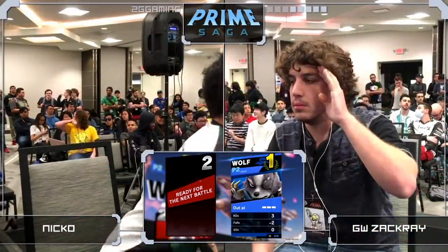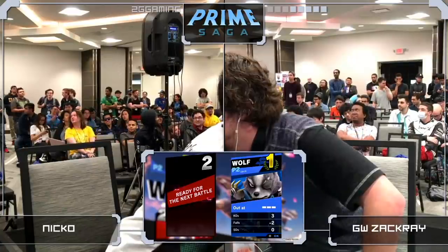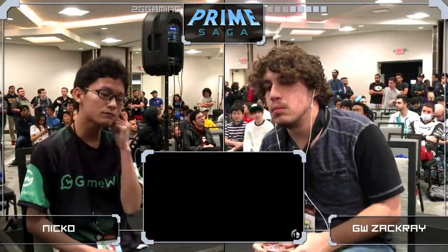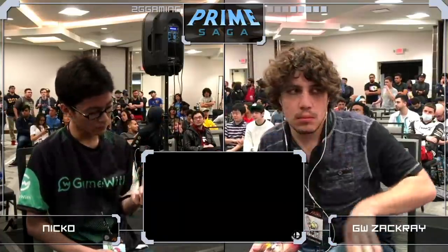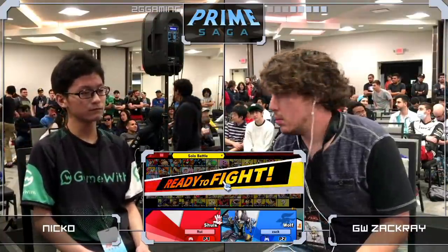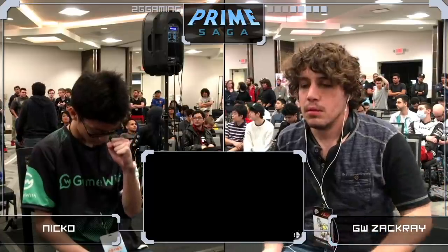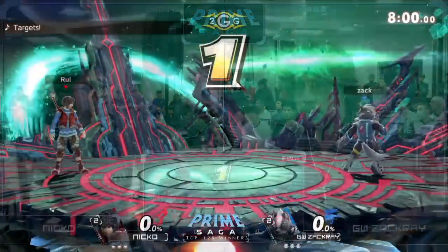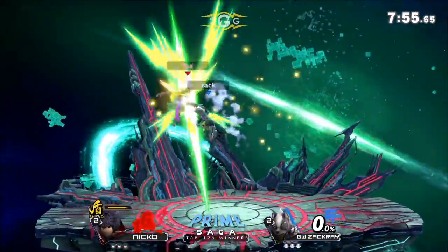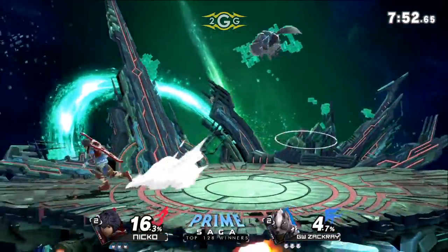Nico switches to jump art to use the added mobility to get to center stage. Zachary covers it perfectly with the up air — bringing this to game five! Zachary popping off! He's coming back from a reverse 3-0 position against one of the best Shulks right now. Wolf was making Shulk play a different game — more rolls from the ledge, no more jumping aerials, stuck in shield. Zachary had many more opportunities to catch him with a grab or bait a roll. We're going to game five on Final Destination.